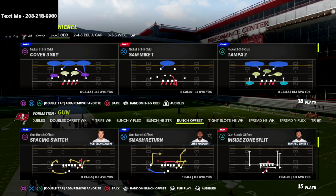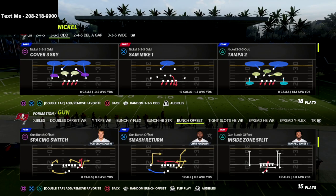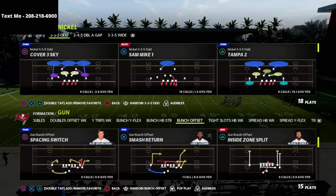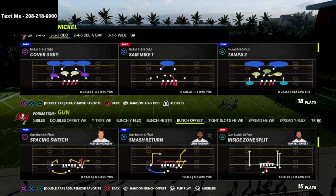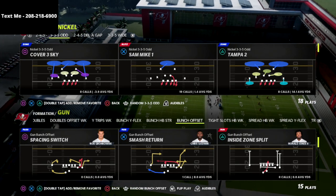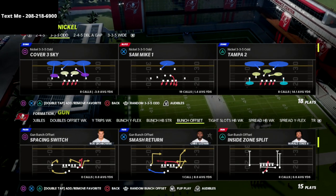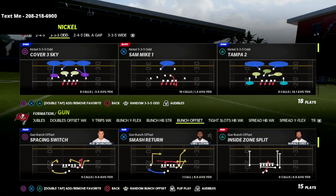It's able to stop the pass very well and it can also hang pretty tight against the run. If you ever need help, you can always audible to the 3-3-5 wide or the nickel 2-4-5. This is a great all-around defense. If you want my New York Giants defensive guide, I'm going to put a link to the entire defense in the description below.